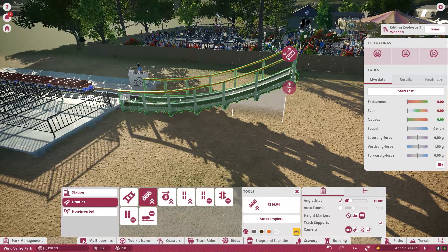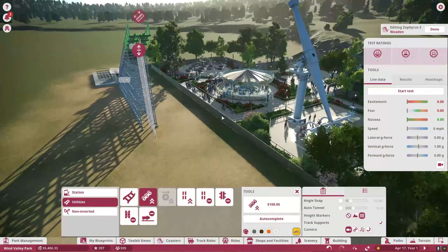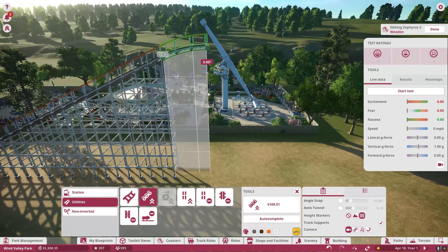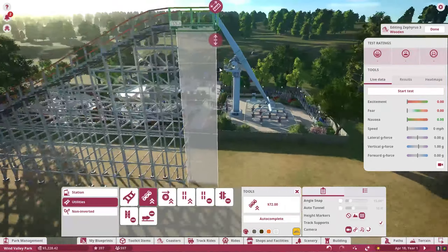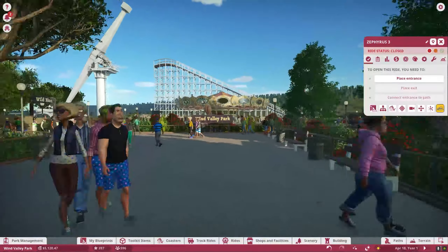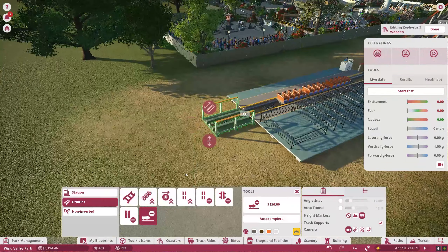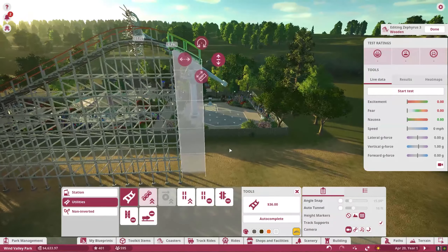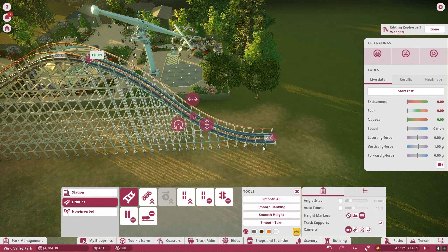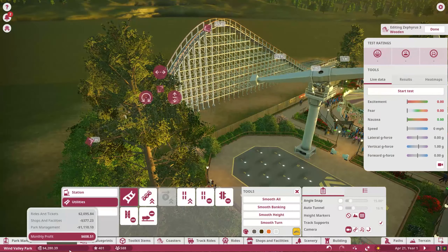We're going to get started on construction right away. As this coaster is now officially under construction, I want to get around the 60-foot range — something at a pretty good height. A little over 60 feet, and let's go ahead and bend that just a little bit at the top so guests can see that something is definitely being built. We're going to go down this hill all the way to the bottom, and let's smooth out that drop — it's around a 49-degree angle, a fairly decent drop-off.